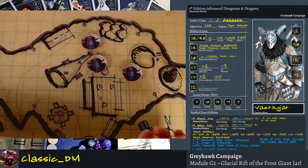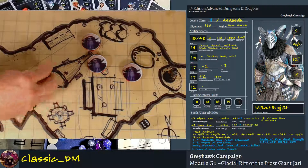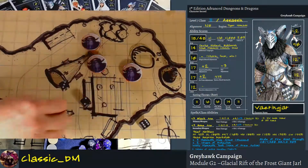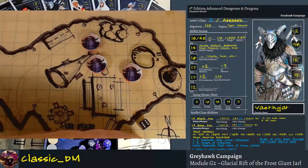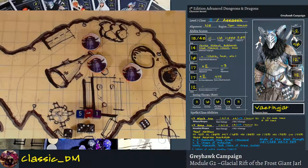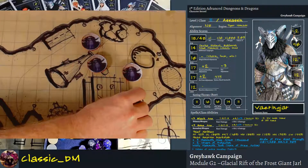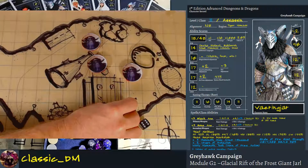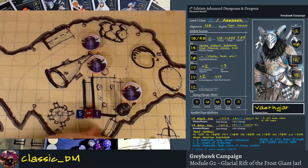Ready to do some combat? Let's do an initiative roll. Since Varenjar is by himself, he gets his dexterity bonus which gives him plus two to his initiative die roll. Initiative roll for all three frost giants is a 7. Varenjar rolls a 5, 6, 7, but his bonuses get him to 9 — just enough to beat them. He goes first. He takes three steps forward. I'm going to give the frost giant an opportunity to come here and take a swing, but it's not an attack of opportunity because he won the initiative. Now the other characters can step into the room.